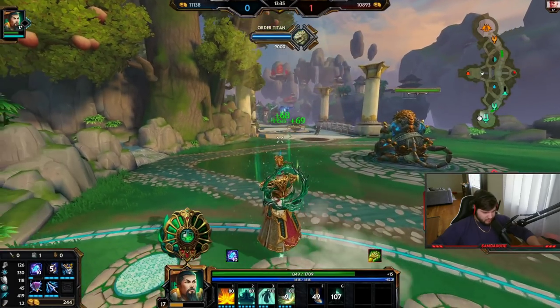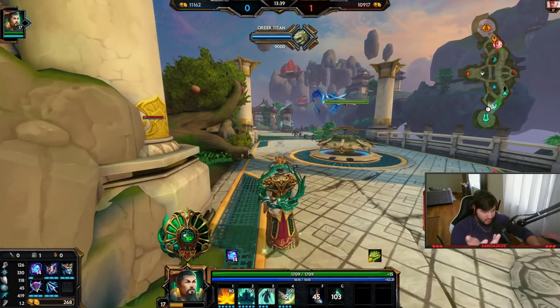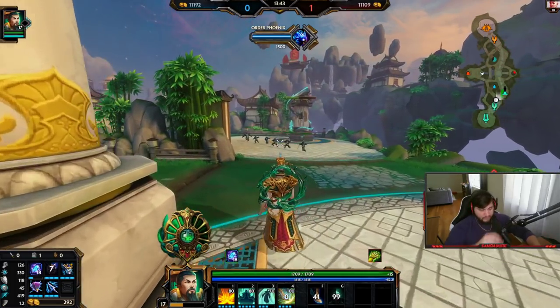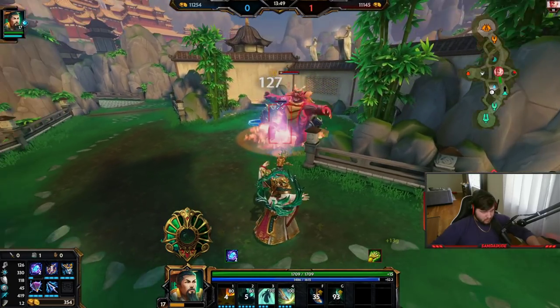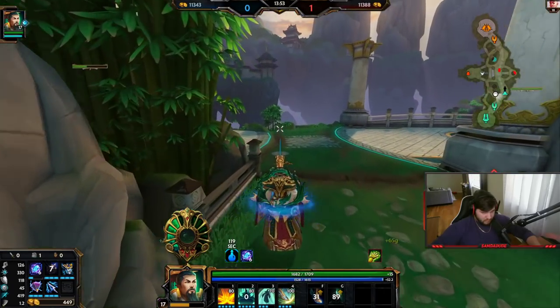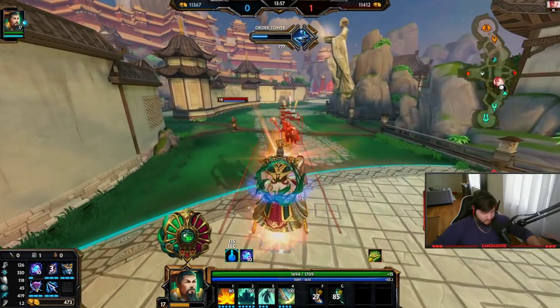I do think Spear of the Magus is going to be really good on him because your whole kit is just comboing abilities — you want to combo your two into your one. And if you can use your three aggressively then you do it after your one, though I don't think you should really ever use your three aggressively.